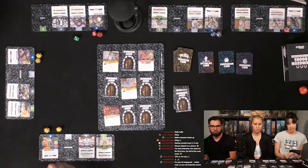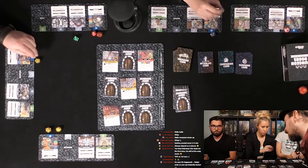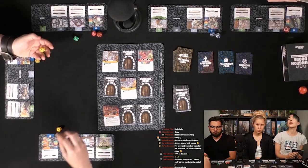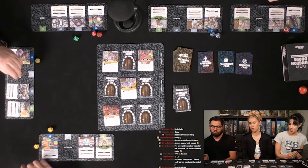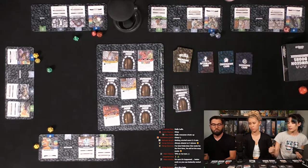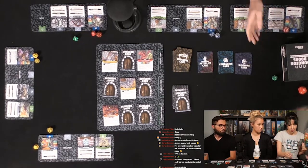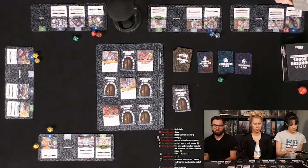You just take one. Roll an 11 or higher. If you get 10 or less, you lose a health. You need to roll a d20. You're good. She's good. And then Katelyn. The dragon's still going to attack — do I choose who to attack? Yeah, you choose one of us to hit. You can choose the weakest one.